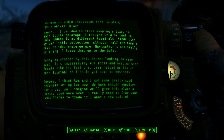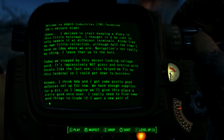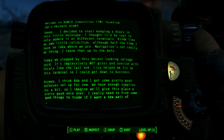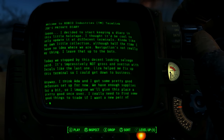Today we stopped by this decent-looking salvage yard. It's impressively not gross and overrun with ferals like the last one. Lisa helped me fix up this terminal so I could get down to business. I think Ada and I got some pretty good defences set up. We have enough supplies for a bit, so I imagine we'll give this place a pretty good once-over. I really need to find some good things to trade if I want a new pair of gloves anytime soon.